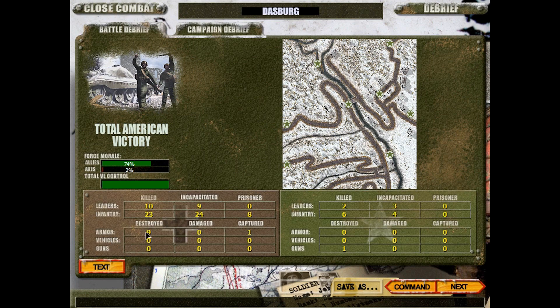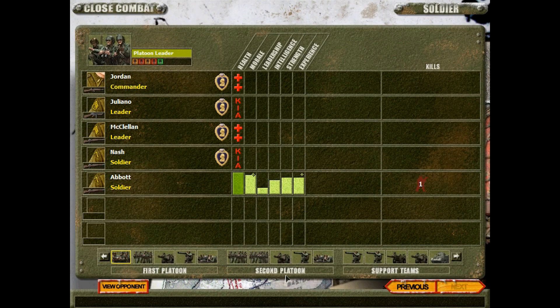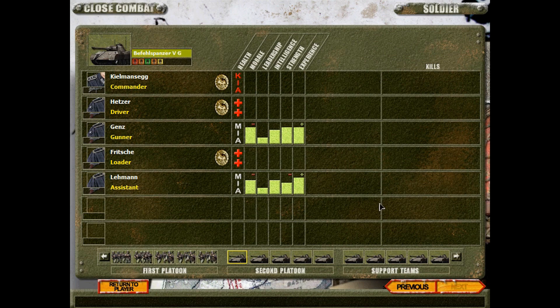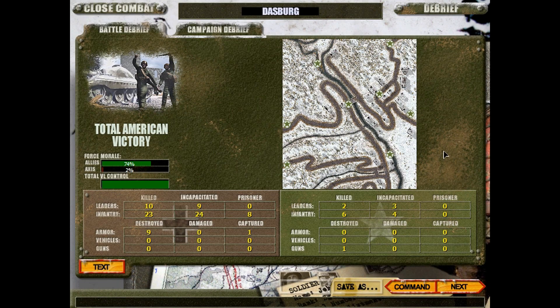Nine tanks destroyed and one captured, and we killed 33 men and incapacitated another 33 - so 66s all around, some devilish stuff. Either way, we lost eight guys, seven got incapacitated and we lost one gun. This went beyond all expectation for me - I did not anticipate this going this well. I thought we were gonna maybe take out a Panther or two with the bazooka teams and then just lose them all. But I had the guns in the right position - they couldn't see them shooting in the buildings, they didn't return fire. Hope you enjoyed the episode! If you did, I'd appreciate if you left a like - it turns my frown upside down. Thank you for watching, catch me in the next one. Have a good one.